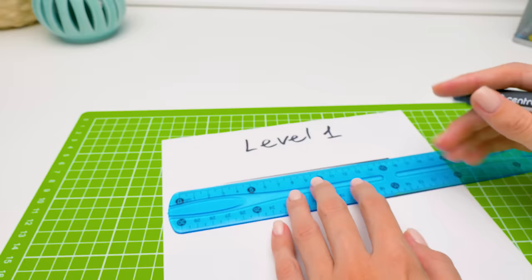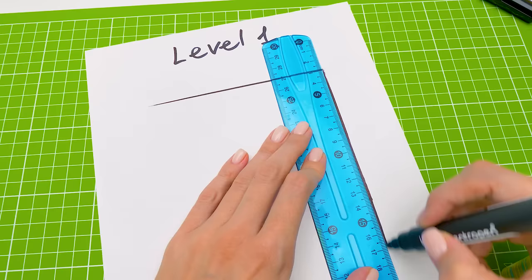Sue, why is this a level 1 maze? Let's make a level 80 labyrinth! Sam, level 80 is very challenging! Let Fluffy start with the easiest one!